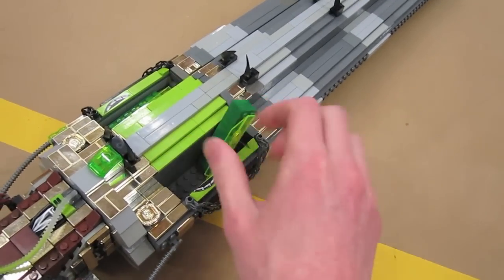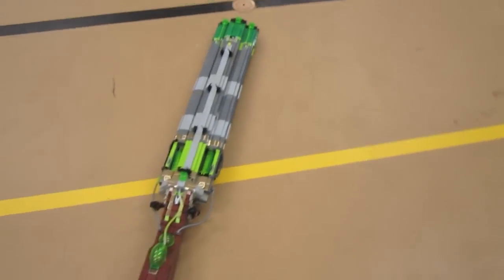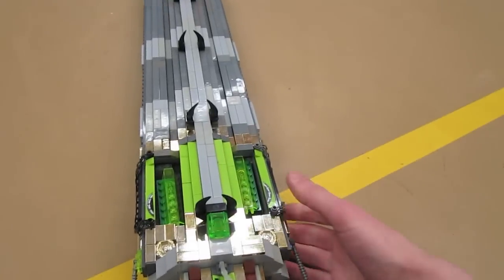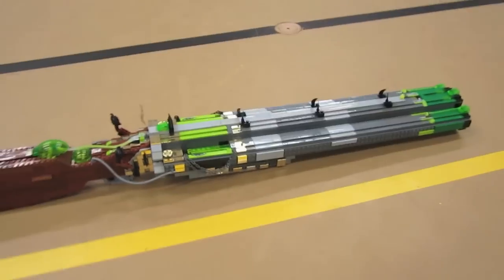The projectiles were built with some green and green see-through, sort of alien-looking pieces. This model took around 1,200 LEGO bricks to bring to life, including some chain LEGO bricks.